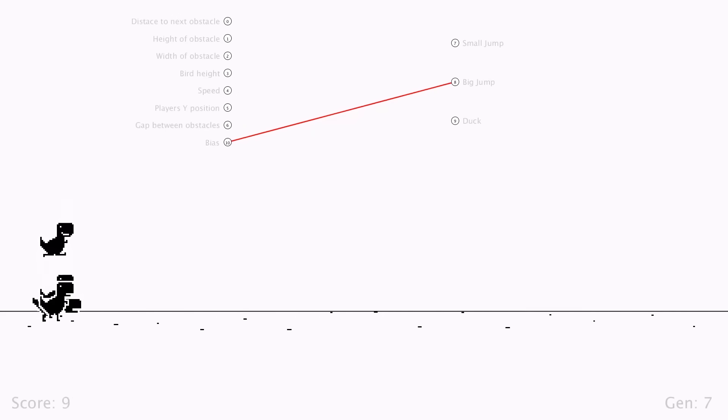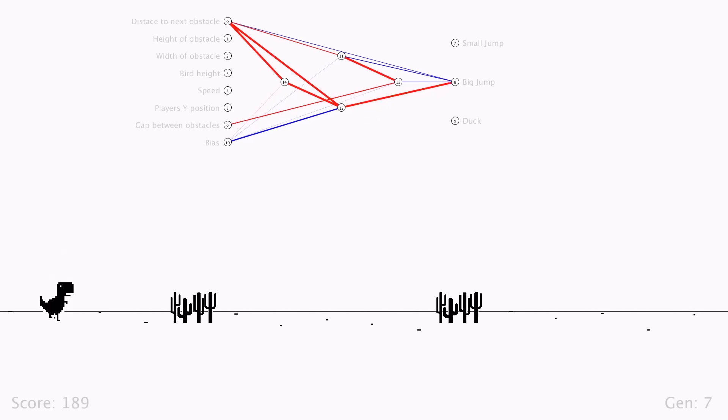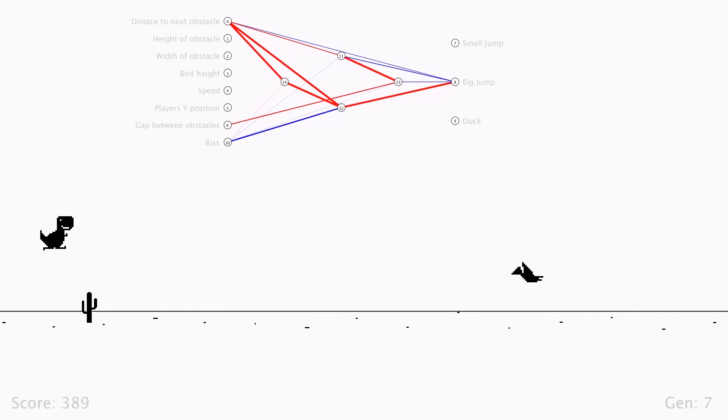This continues for quite a few generations. Now we're talking — this guy finally has the patience to wait until the next obstacle is close enough before jumping. If you look at the neural network at the top, you can see that it uses the distance to the next object to calculate when to jump.